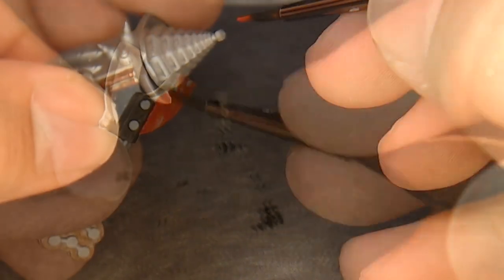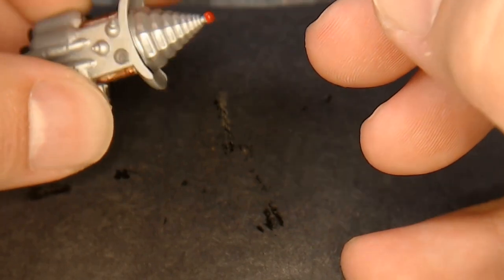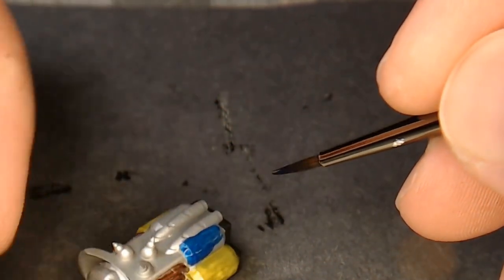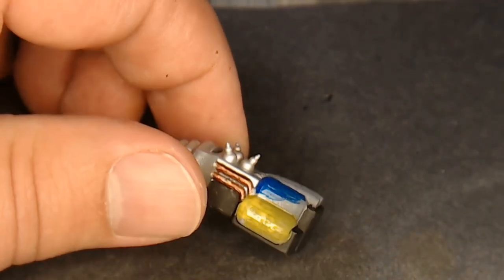I painted the tip of the death ray red as well. I figured the canisters back there need to be pushing something into the death ray, so I went with yellow and blue. Anybody who does any sort of welding or brazing knows what's going on there.